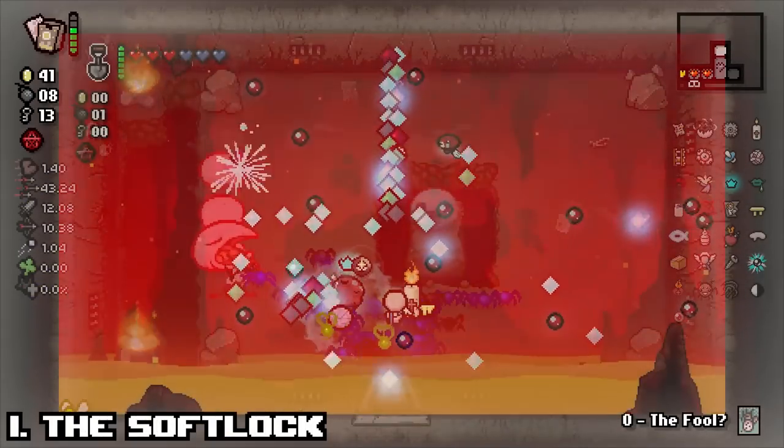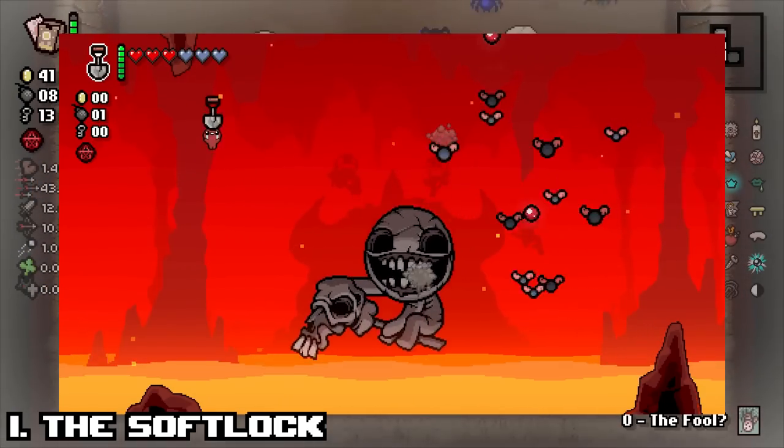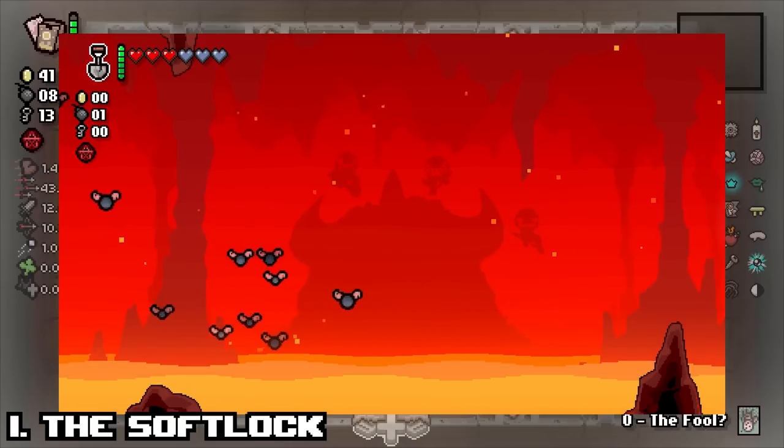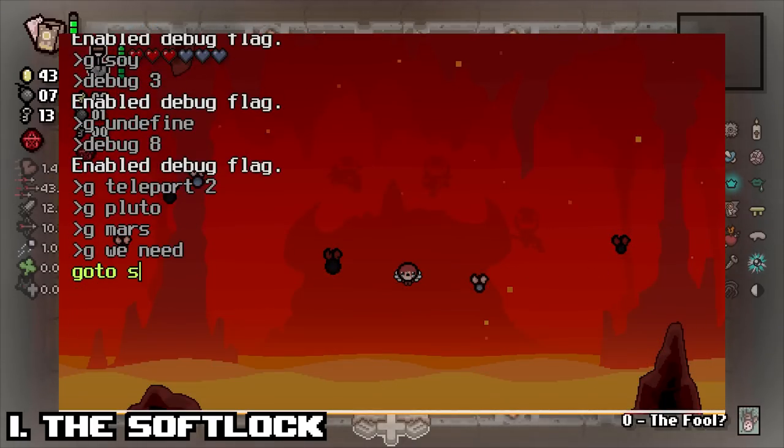And finally, Number 1: The Beast Softlock. If you somehow manage to get an error room without console during the Beast fight, the trapdoor will then bring you down to a version of Dogma Home with no boss fight or exit, essentially softlocking your run. Oops.